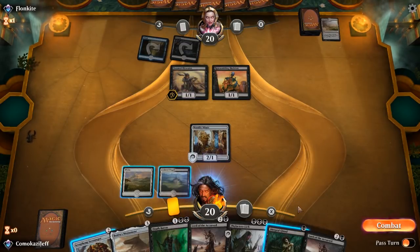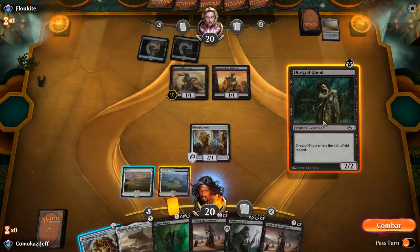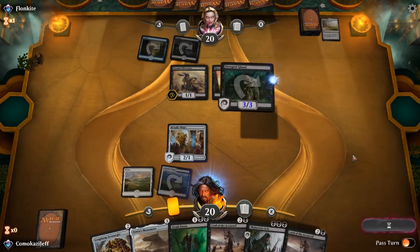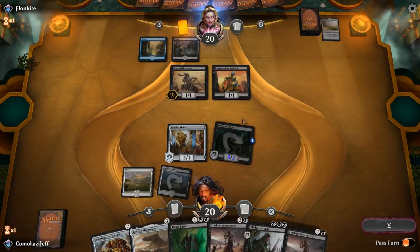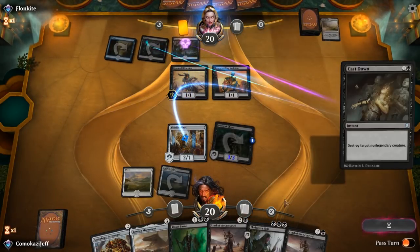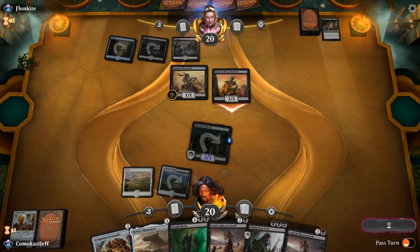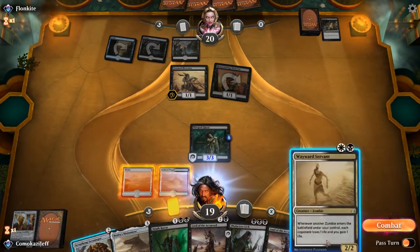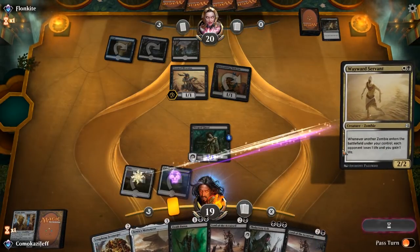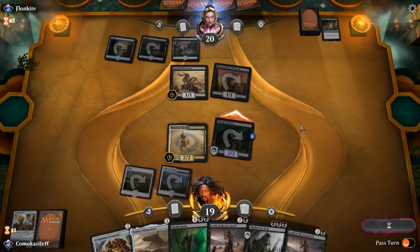So Lord of the Accursed — we didn't draw into what we were looking for, which is land. Diagraph Ghoul comes in though. No attackers; this creates a pretty good blocker on the next turn. They cast down the Metallic Mimic — that is fine because we have two Lords in hand. We can stay a little bit defensive here. Wayward Servant is pretty good as well. We actually can go aggressive here now, so let's go aggressive.